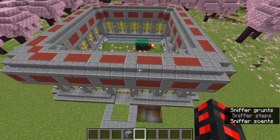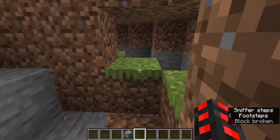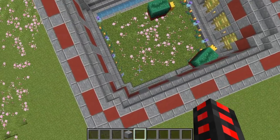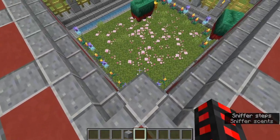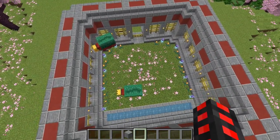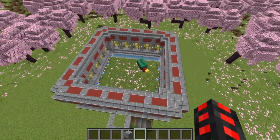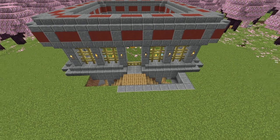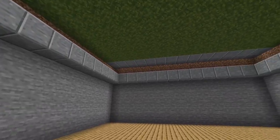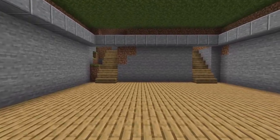Go under this area by excavating two parallel staircases on the sides. Make a five-tall or even taller room under this area, and it should be square shaped. This room will house our minecart that will go around and collect the seeds for us. Make the flooring in there oak planks. If you do not want to do a ton of excavating, you don't need to make a complete area, but I'd recommend doing it.